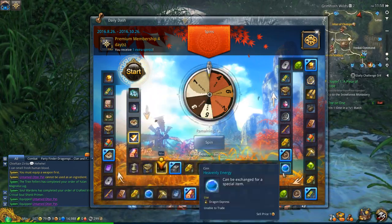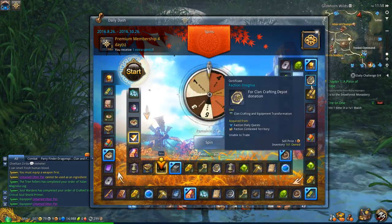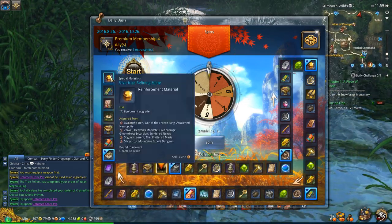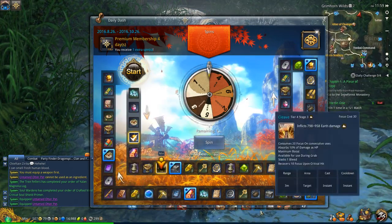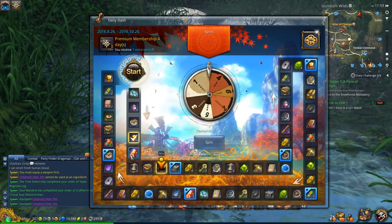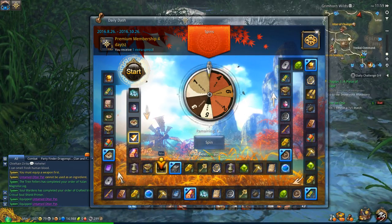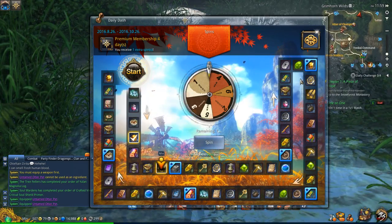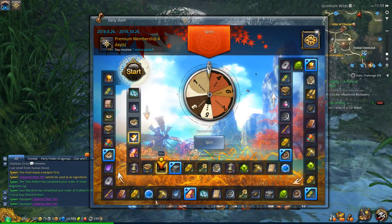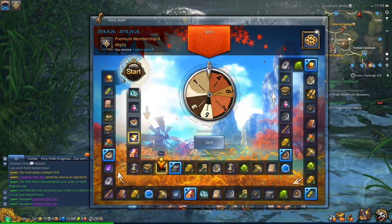Just looking at what they changed as far as items, I do see they added a whirlwind battle coin on one of the premium squares. They did add a couple squares with the new refining stones for the new weapon path, which is kind of cool. One thing I'm not seeing though — I've only seen one venture token on the whole board, which is kind of a bummer. There's usually like three-ish on the previous boards. So yeah, pretty much your standard items otherwise, just the new refining stones for the weapon path and a couple squares of heavenly energy.